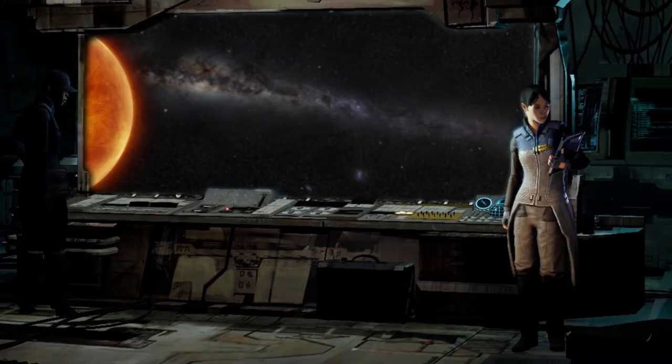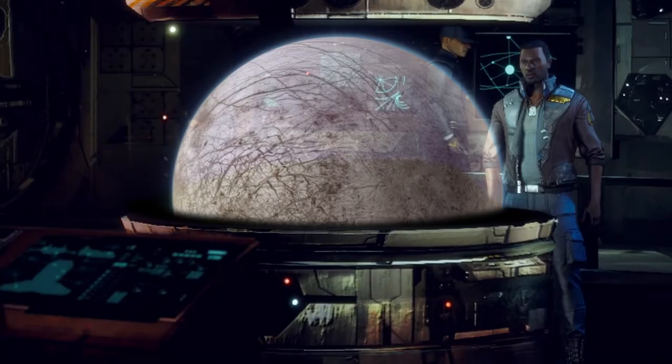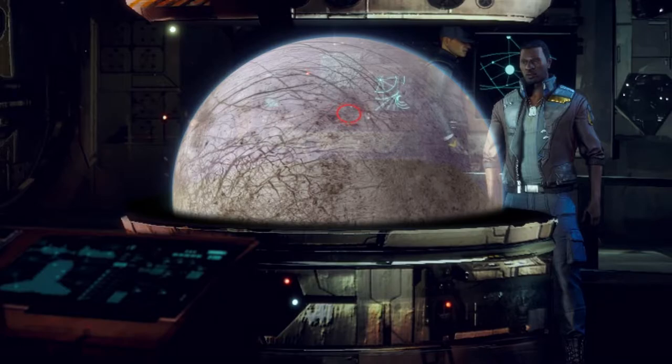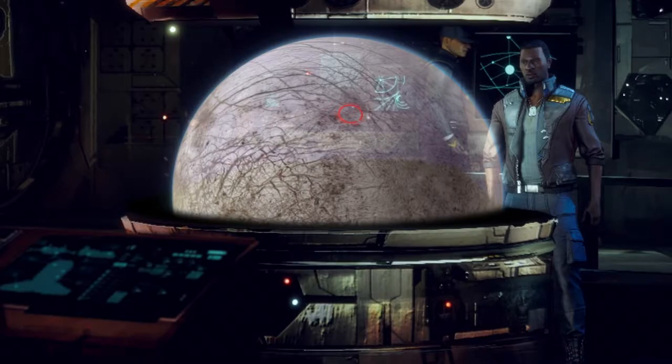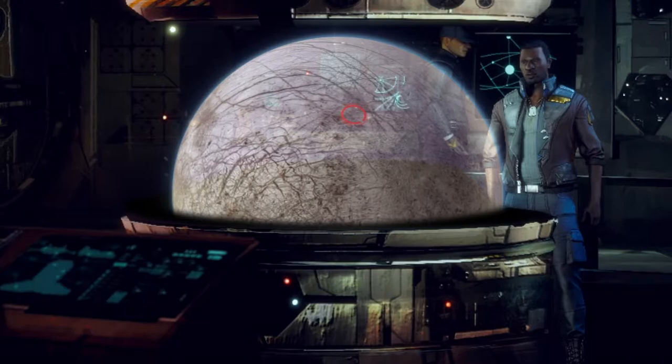Hey everybody, welcome back to the channel and another episode of the Battle for Astrakazi. More and more mercenary units have been arriving in system. We've been trying to keep a close eye on them, monitoring who's here and what kind of unit strengths they have. Our intelligence has led us to believe that there's a clan mercenary unit operating off of Astrakazi 6. We're sending the first static defense force in there to capture their base and hopefully grab all their supplies.